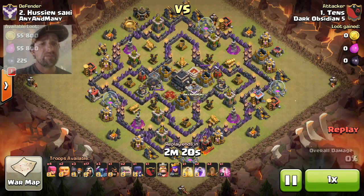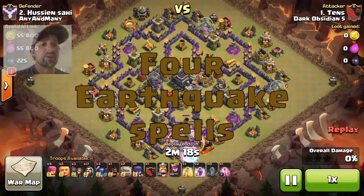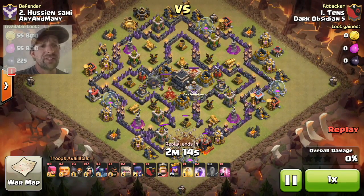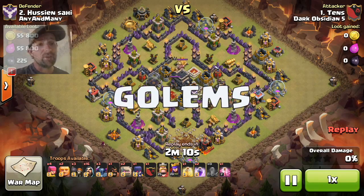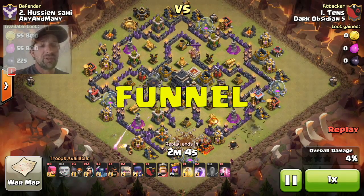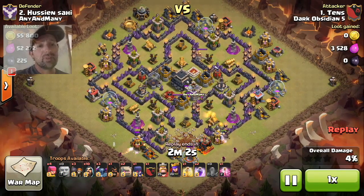At the beginning, I'm going to drop 4 Earthquake spells to completely open up that base. It's a double-skinned war base, so now that's done I have access to the core and all the way around, so I can drop my golems with Wizards. You've got to funnel, so you've got to spread those Witches first.